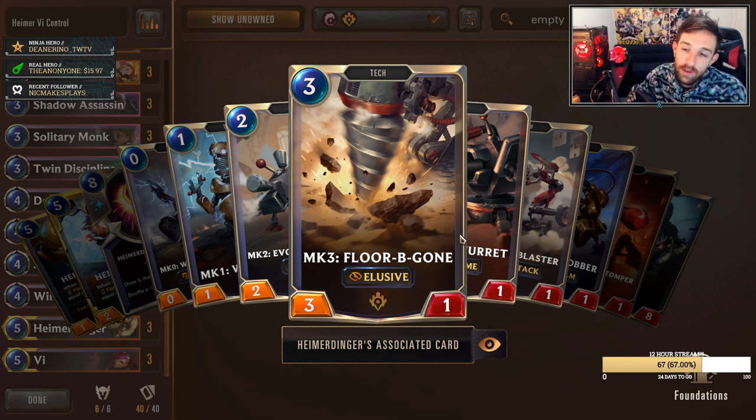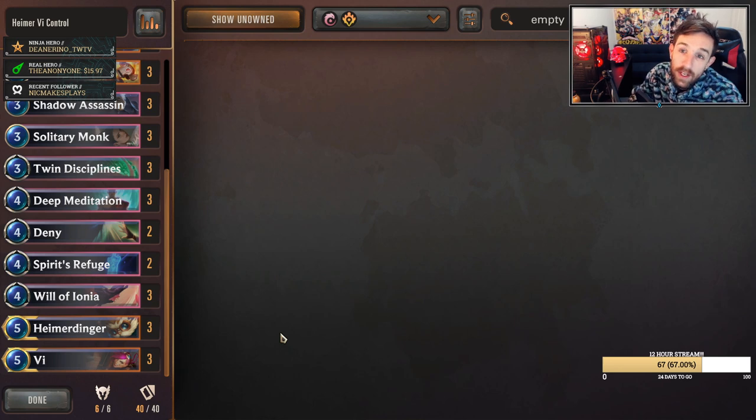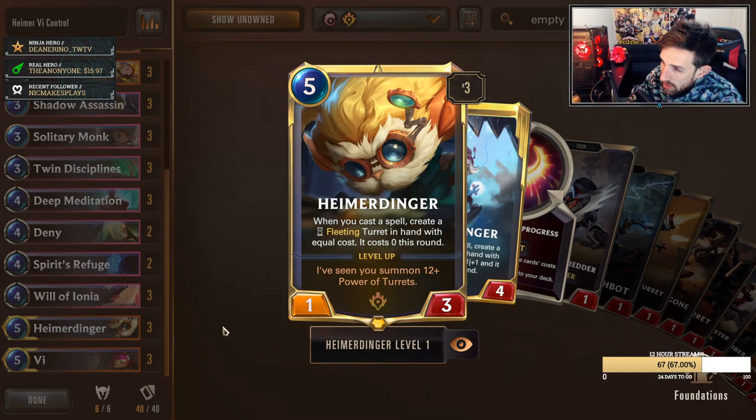To sum up this deck: if Heimerdinger gets into the field unchecked and you get a couple of spells off, you will just pretty much go to town on value and create immense pressure. They have to choose what to deal with — they can deal with the Heimerdinger, sure, but you have a chance of bursting out some cheap spells before it happens to at least guarantee some value, and hopefully draw into the next Heimerdinger. This deck does come with weaknesses — this list in particular is super susceptible to burn aggro. Outside of that, you are pretty strong against a lot of the meta.